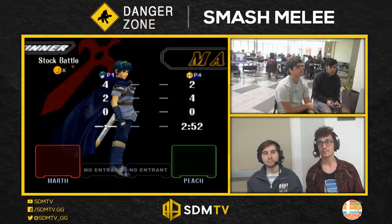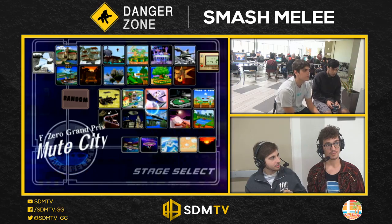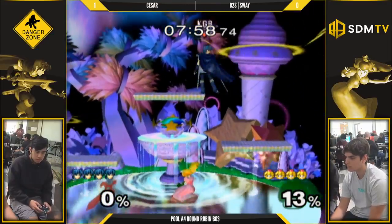You have to do so much preemptive planning to pull yourself in the right spot on these edgeguards. Because you've played Marth-Peach, right? As Marth. Like, I don't check for the other float. So I keep talking about the Peach side — what does Marth have to do?